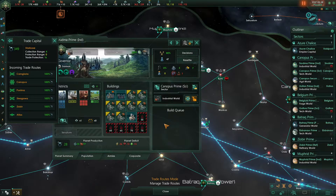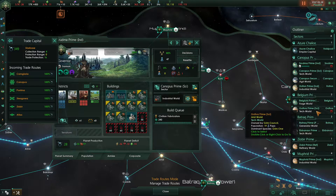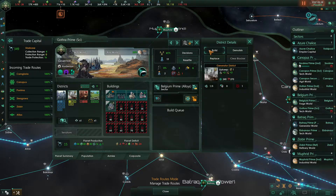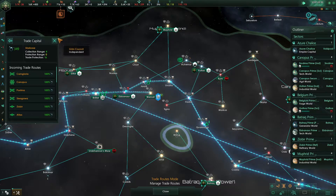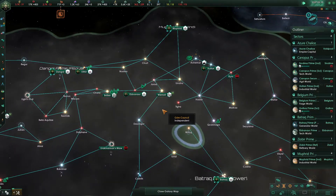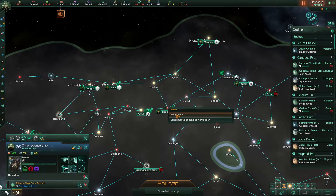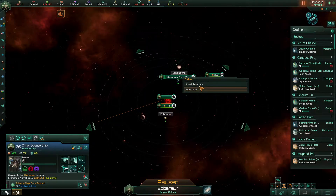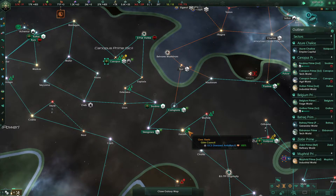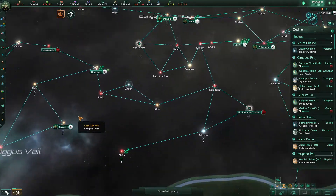We can upgrade a civilian fabricator since we need a job here. On this tech world we need a job — let's go ahead and put in a generator district. We analyzed the debris over here — wonderful. We're going to head back to Ebinar for now and just assist that research. This science ship is coming up to the L-gate — we'll get there eventually.